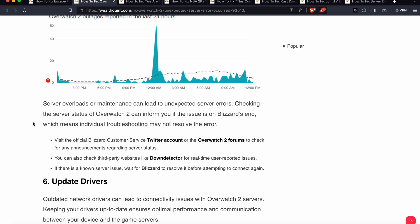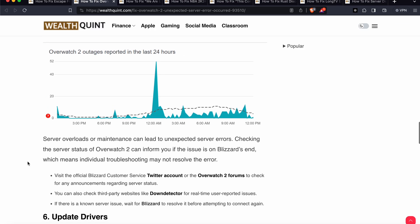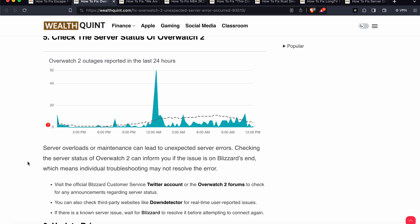For example, you can use Down Detector to see whether the Overwatch server is running well or not. These websites help by providing real-time user-reported issues so you can confirm if the problem is on the server side.